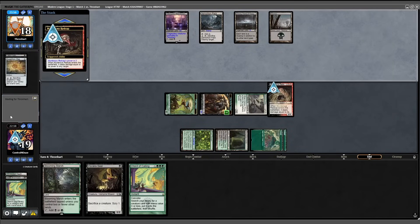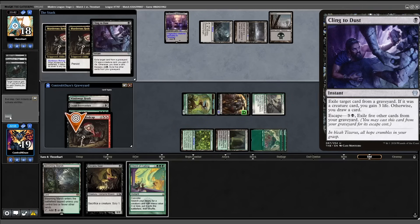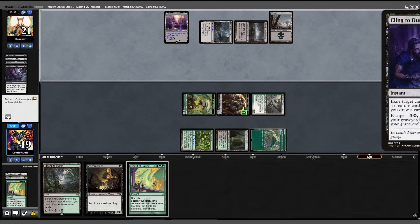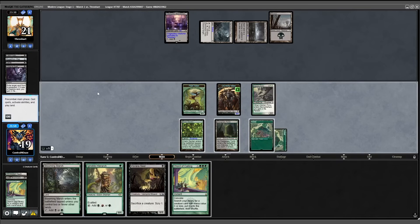We hit them for two. They thought a Yawgmoth was coming when they hit the Redcap with a Defile. Persist trigger, and a Cling to Dust — I knew that was a possibility. So they gain three and the Redcap doesn't come back; they take nothing off the Redcap. Untap, draw into a Hierarch, play that out.